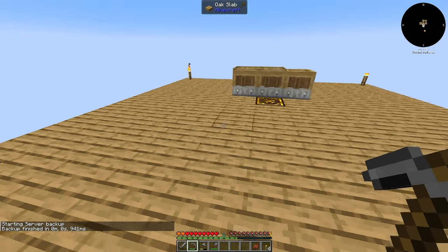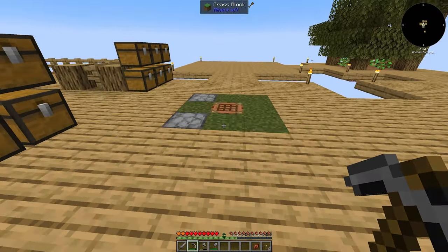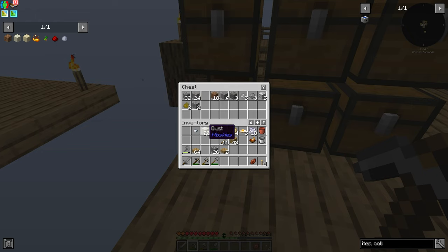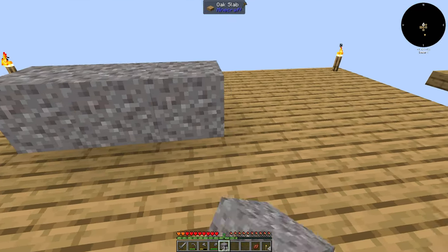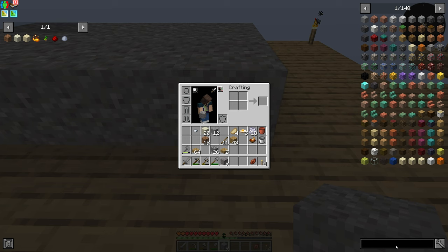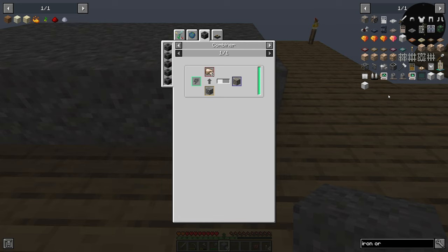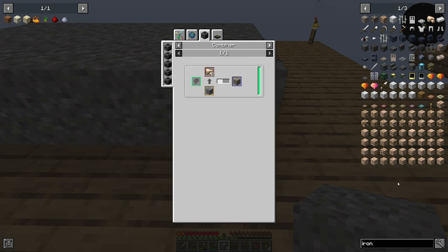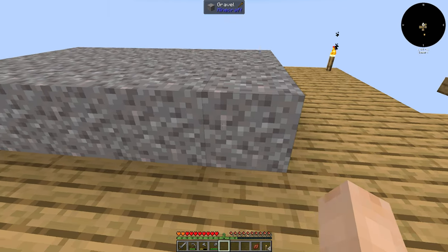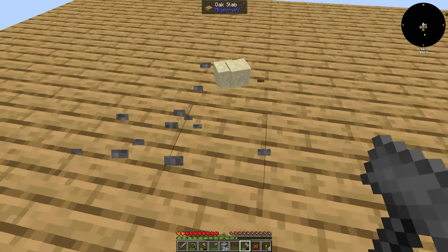A loot bee spawned over here as I was building and then flew down there, so I was never able to actually see the bee or do anything with him. We need dust, dirt, and sand - I don't have sand, but I do have gravel so we can go ahead and break down some gravel. Iron raw comes from gravel too - so let's be conservative and not use all of it.